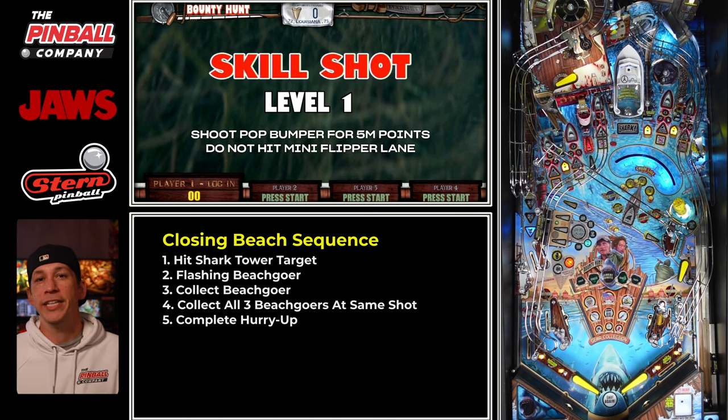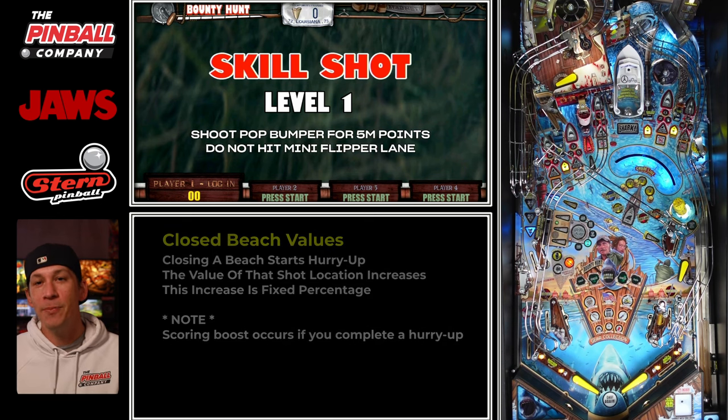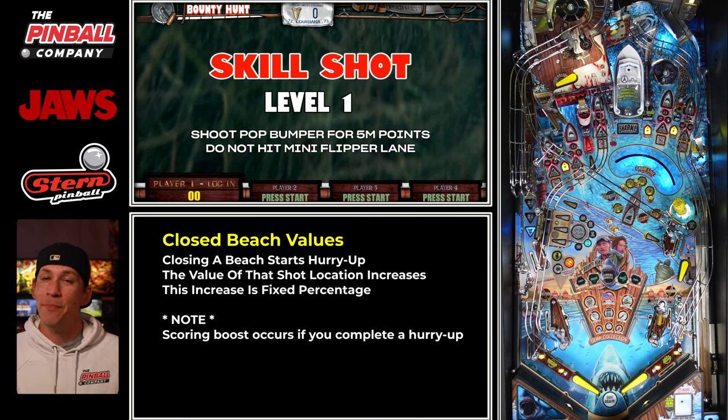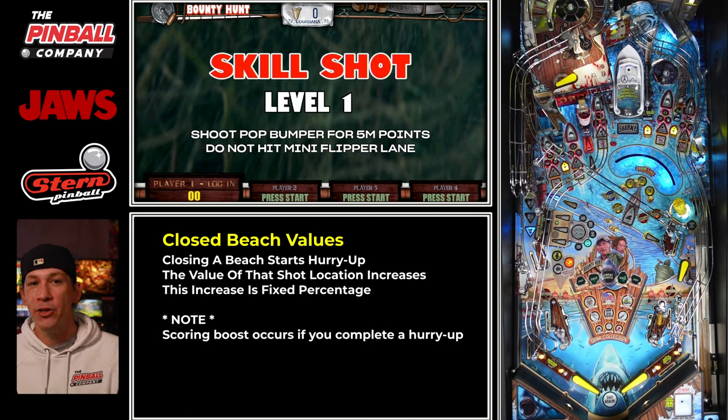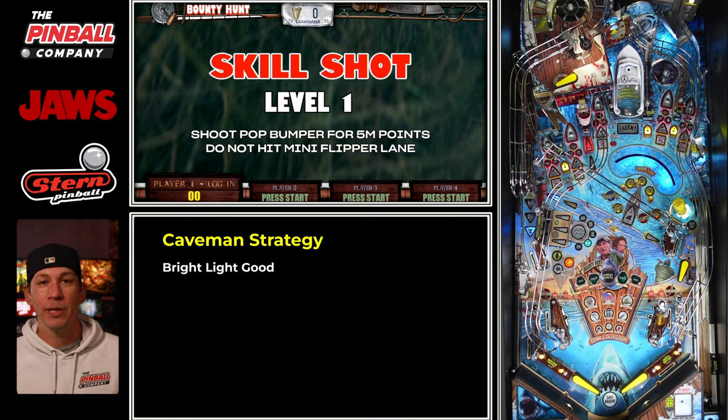Here's where we need to understand the benefits of closing a beach. Each time you close a beach, you get a scoring boost at that shot, and that boost is a percentage value of your hurry up collect. If your brain is shutting off thinking 'no math,' don't worry about it. Simply put: if the shot is blinking and there's a hurry up going, hit it, collect it — it boosts the value of your shot and good things happen.